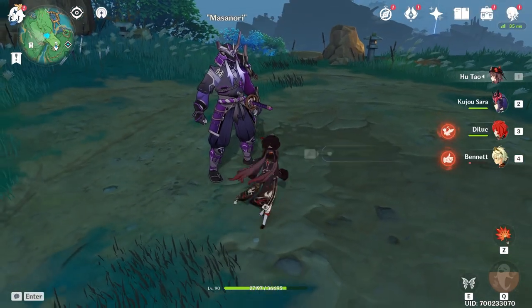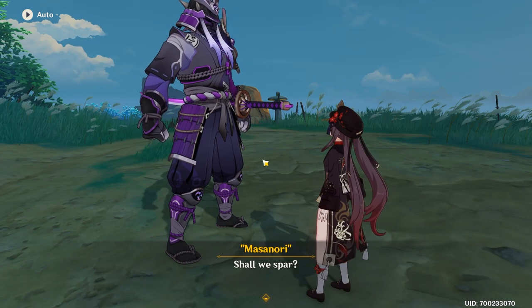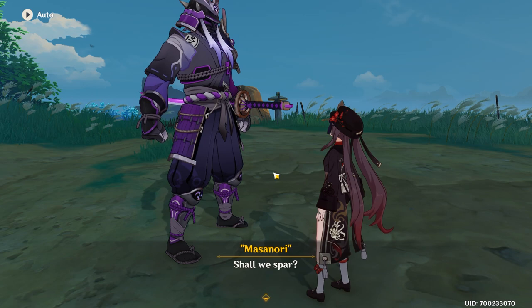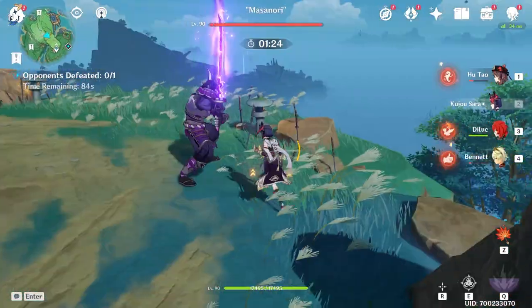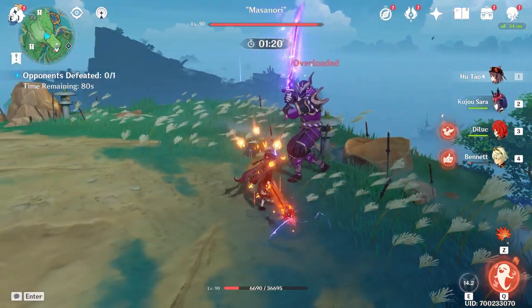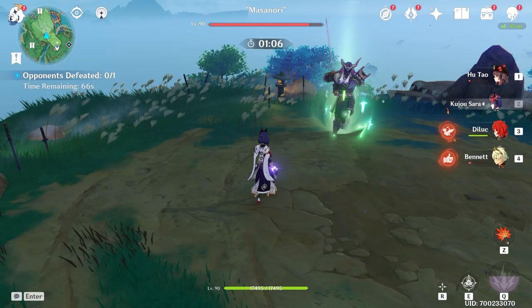Now we're going to try it with Hu Tao, because she's not an Electro character. In Hu Tao's case, it would actually be fair to be under 50 HP for Sara, because with Binny you just can't stay under 50 with his healing ring. So the initial hit is about 8,922, but now she's under 50, so let's try with Sara's boost — 10,003. We will try really quick with Binny, since she just died and has like no HP now.